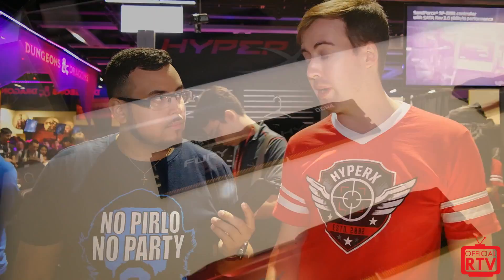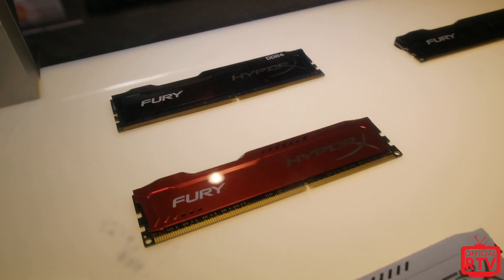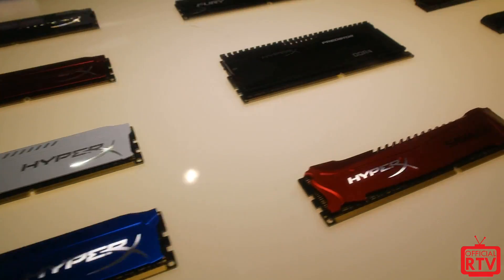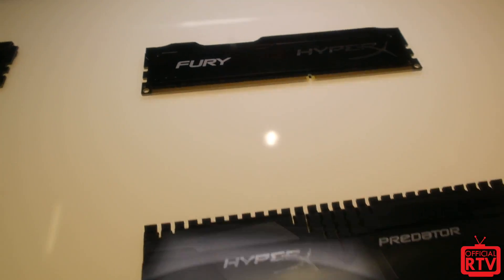Back in X99 time, we introduced the Fury DDR4, which is our entry-level DDR4 line, and the Predator, which was our high-end DDR4 line. And with Skylake coming out, DDR4 becoming really mainstream, we expect DDR3 and DDR4 price to match towards the end of the year, or maybe Q1 2016. We had to kind of complete the range, so we are introducing Savage DDR4.